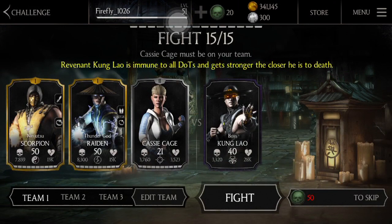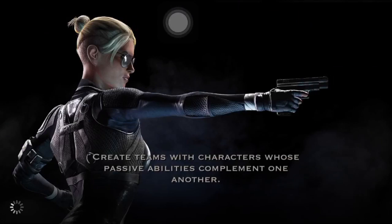If I beat him this round, then great. If I lose, I'll try again with a stronger team. Revenant Kung Lao is immune to all DOTs and gets stronger the closer he is to death, so his 30,000 damage will be buffed the more health we take off him. We'll just see how it goes.